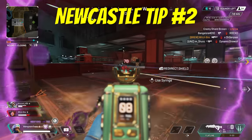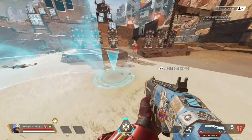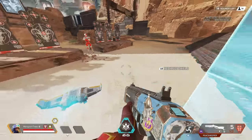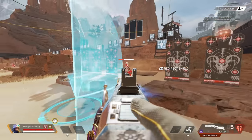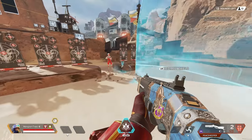Newcastle's tactical lasts for 20 seconds and has a 15 second cooldown, as long as it doesn't get destroyed. In order to rotate the shield, you have to be in between the drone and the shield. If you are behind the little drone trying to rotate it, it won't work — it will just stay facing the same direction it was, but will move to the area you direct it to.